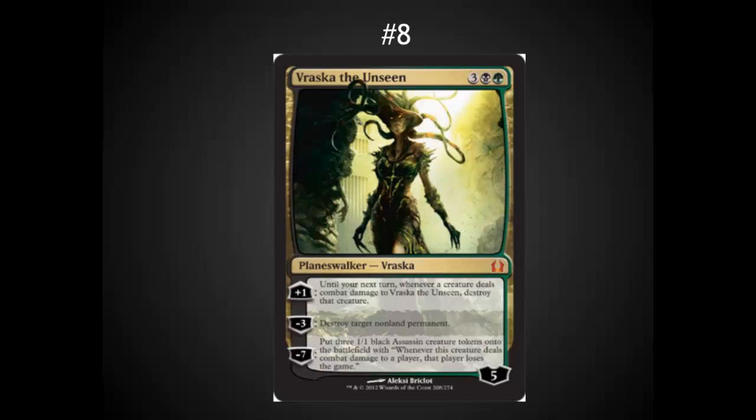Vraska the Unseen is currently the most valuable card out of the set, although it is clearly being a little bit overvalued. The plus one ability is not that great. The minus seven is a great alternate win condition in a control deck, especially since there are several ways to gain huge amounts of life in this set. The minus three — destroy target non-land permanent — is great, especially in a control deck. The ability to remove anything, then plus one it, and destroy anything else is incredible. I'm not sure this is going to see as much play in aggro decks because the ultimate doesn't really affect aggro, and five casting cost is a little high for a single piece of removal, although it may top out the curve even in those aggro decks.